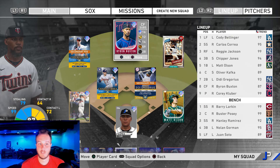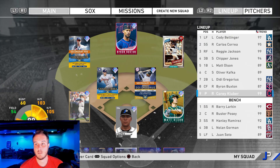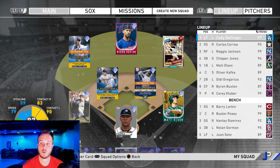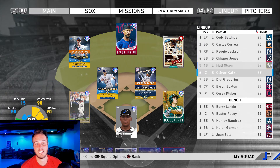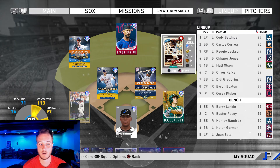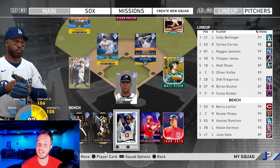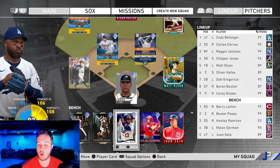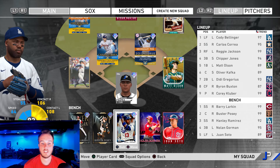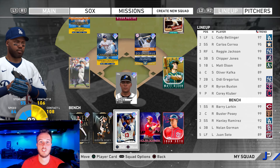We're going to put him in right field. Bellinger will be in left. Bellinger is going to lead off, followed by Carlos Correa, Reggie Jackson, Chipper, Matt Olsen, our creative player, and then DD Gregorius and Buxton rounding it out. We got Larkin, Posey, Hanley Ramirez, who we're bringing back towards the bench, Nolan Gorman, and Juan Soto. We're going to try and prestige Hanley Ramirez as much as we can — we are currently using him in the event.